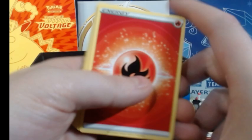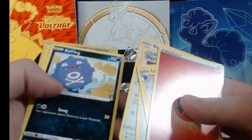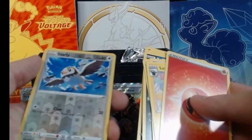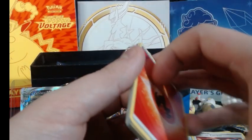We got ourselves a Fire Energy, Luxio, Digging Duo, Shaman, Koffing, Sunkern, Bidoof, Salandit, Purloin, Reverse Starly, Heliolisk.